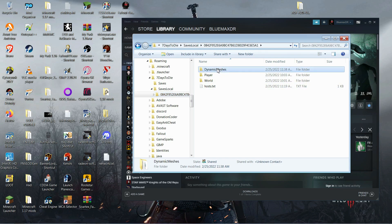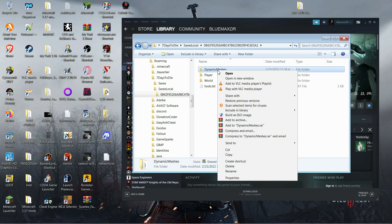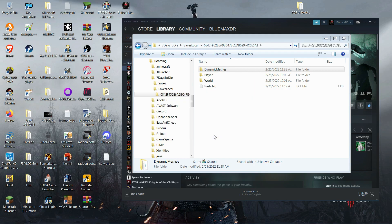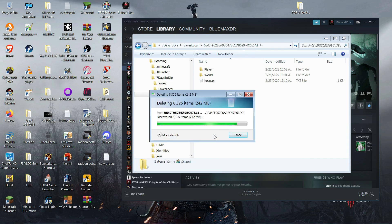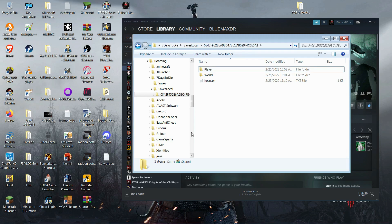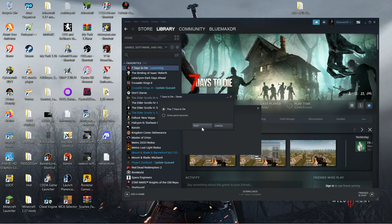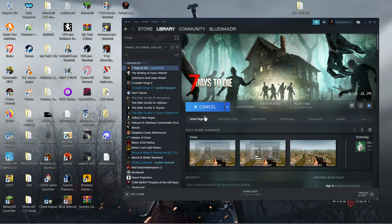Go back to the folder you know is the one you're having problems with. This is going to be your problem — the dynamic meshes folder. What you want to do is delete that whole folder. If you're scared to do it, you could copy it and put a copy somewhere else. Then go ahead and load up Seven Days to Die.